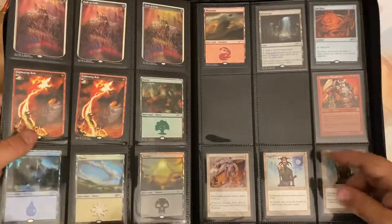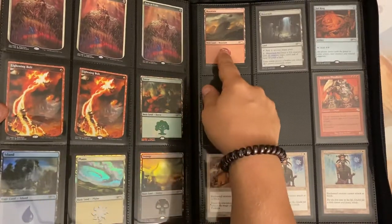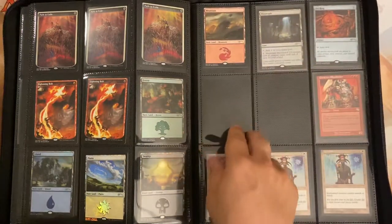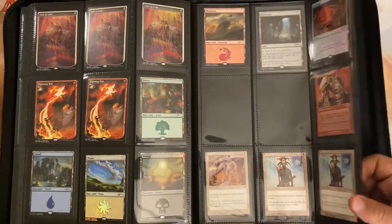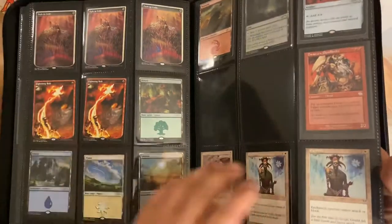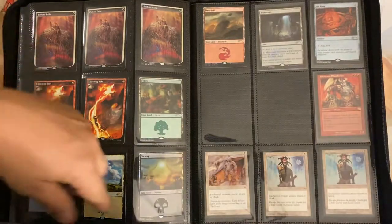Then I have the Channel Fireball package — these are the special foil lands they send you, plus the Mutavault, a Sol Ring, and other promo items. I also grabbed one of those Dwarven Bloodboiler cards because The Magic Historian was talking about the whole dwarven thing, but I decided at some point it's better to diversify in different directions. And there's just one Urza Saga land in the back — but that is my collection, guys. I hope you enjoyed the video, cheers!